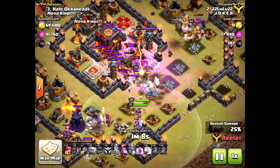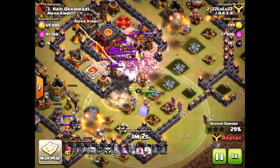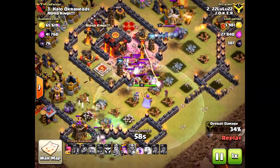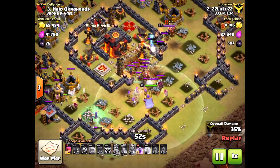He did have a golem go in the middle, a couple witches come back, and the queen come back to the center. But look what I have in the clan castle — surprise! Two max witches, three wizards, and a couple archers. Having max witches at Town Hall 10 with this new update and the poison spell is amazing.